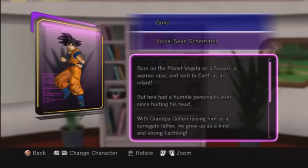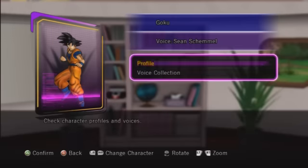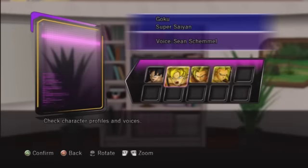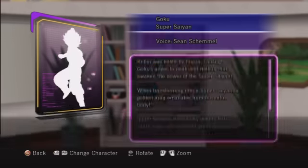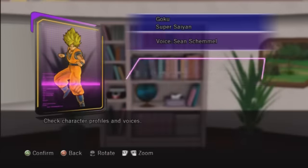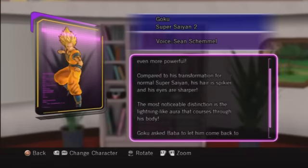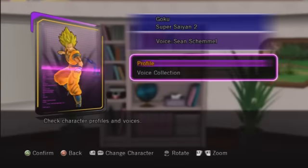Basically, in this secret achievement, all you have to do is when you complete the game, you have to go into your capsule house and read every single character profile. If you're not going to do it the first time around and you do it at the end of the game, reading all 62 characters will take about 6-7 minutes to read through.